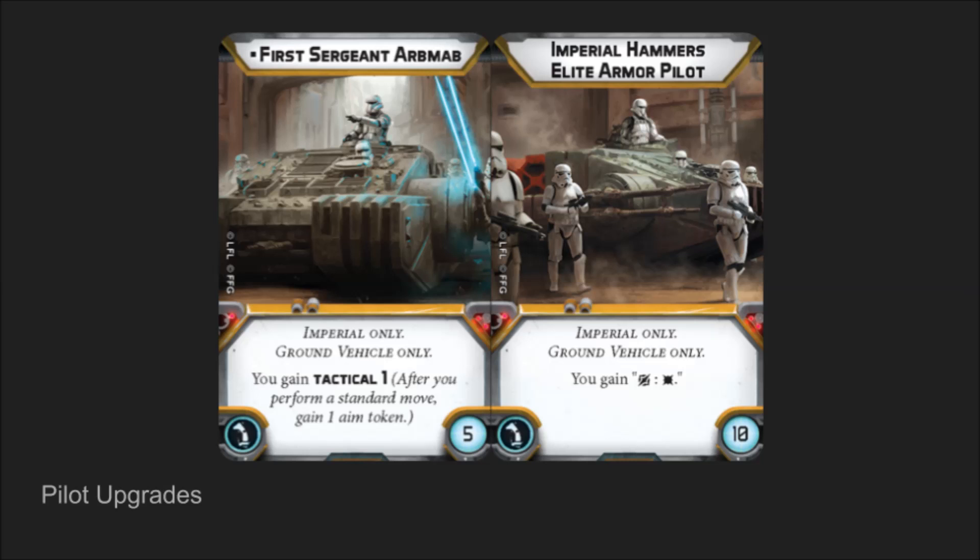The second pilot — the generic — is actually a little bit of a better buy, which is probably why it costs 5 more points. For 10 points, you can get the Imperial Hammers Elite Armor Pilot, who gives you surge to hit. It's that simple. For 10 points, you can get a surge conversion — that's great, that's amazing, that's phenomenal. The offensive surge is something that I think lots of vehicles needed, and now they can take it for the AT-ST or the TX-225.